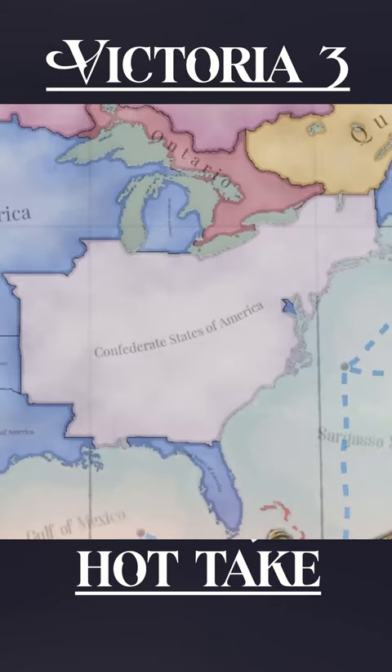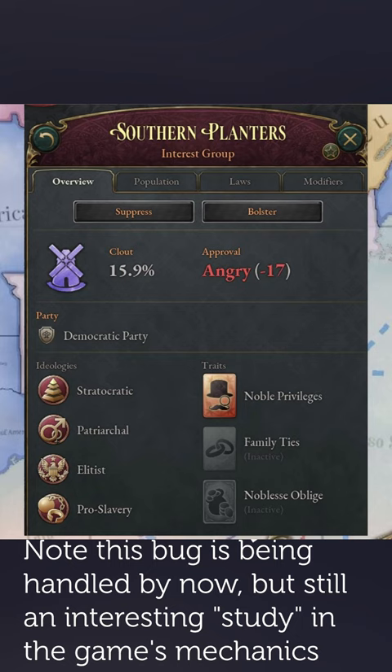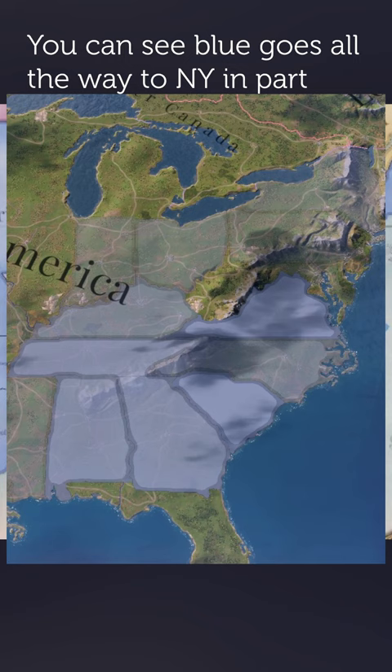A bug like the Super Confederacy is emblematic of a very strong design philosophy. The Super Confederacy is based in two things: the somewhat inflexible nature of interest groups, making any landowner revolt a CSA revolt even if slavery is not the crux, and two, the way the game allocates power bases.